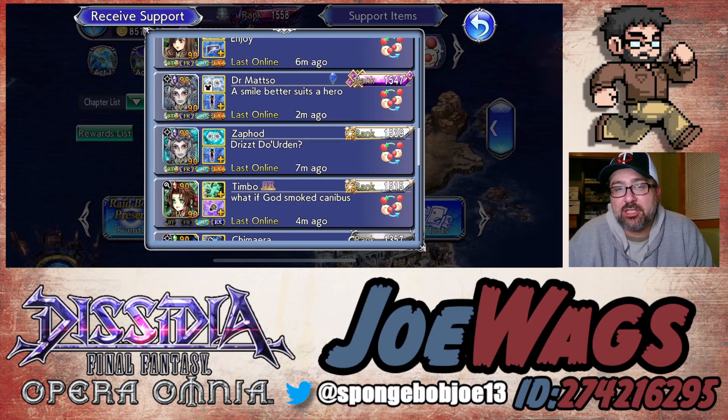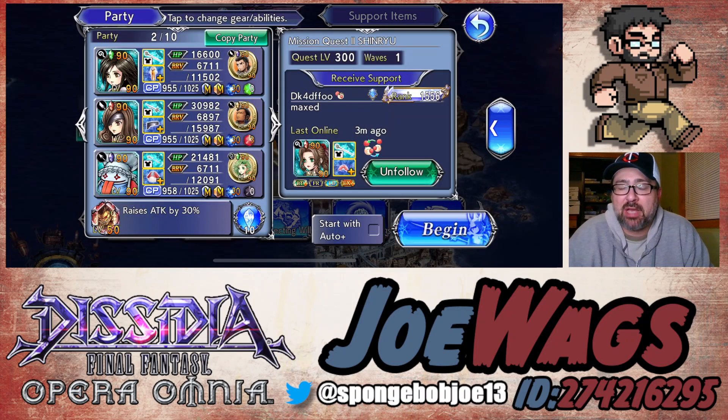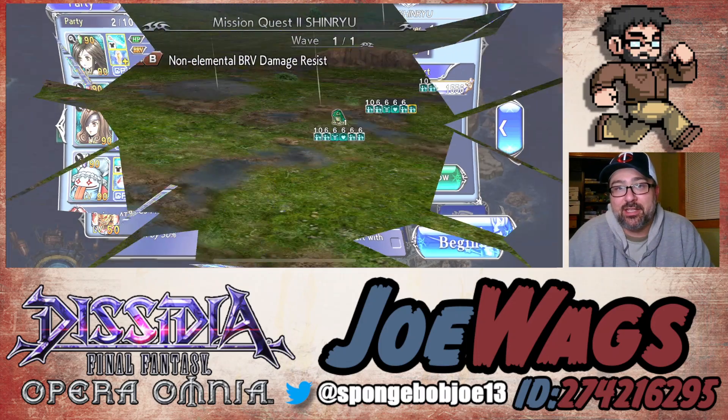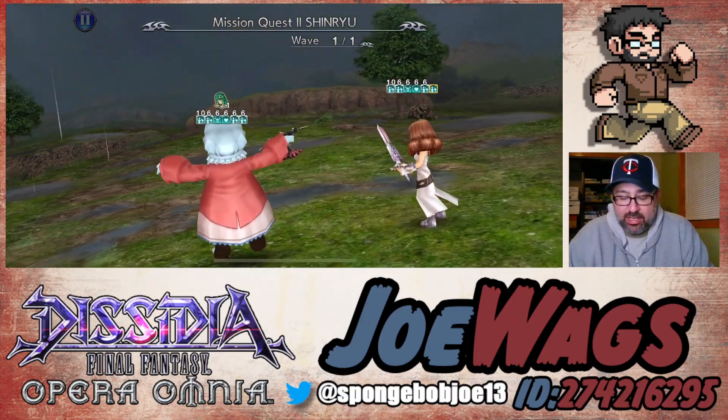This fight I didn't think was too bad. The enemies are super squishy — it's kind of been the theme because they're really restricting you on your team comps. But there are some pretty good IX characters out there, so we're running Beatrix, Garnet, and Quina. This team seems pretty darn good to me, and we go ahead and get this one done.